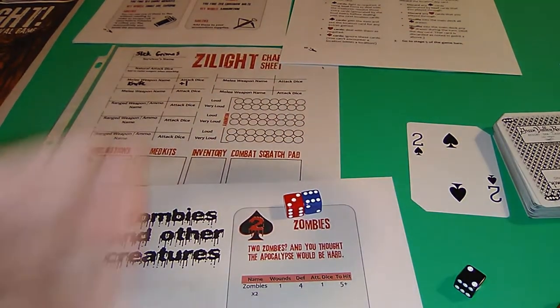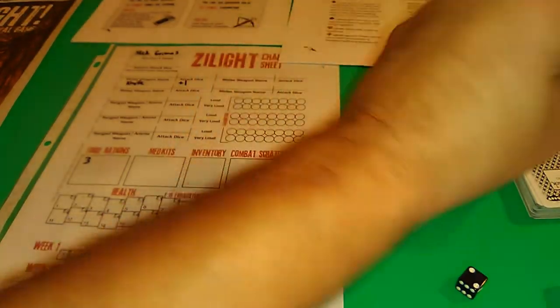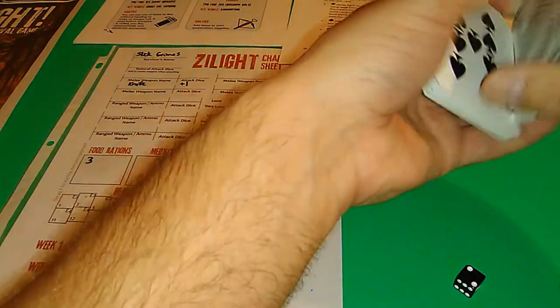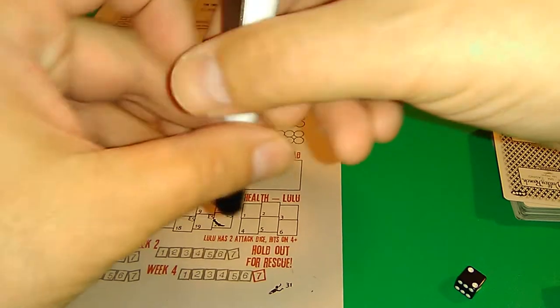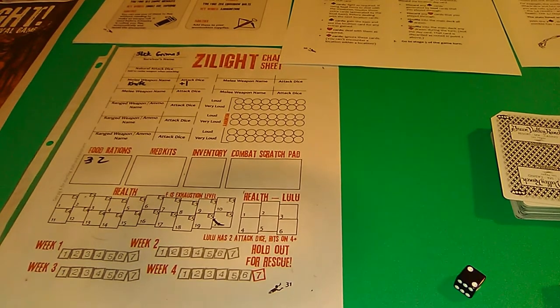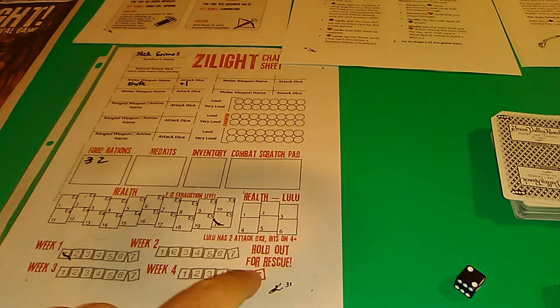Special - nothing except we get to live, that's cool. We get nothing out of that encounter, though we could have fled. All spades are zombies and they get shuffled back into the deck. We can heal if we have med kits, which we don't, so we can't heal. Then we eat - we use food rations for the day, taking us down to two food rations. Then we advance the day counter to day two.